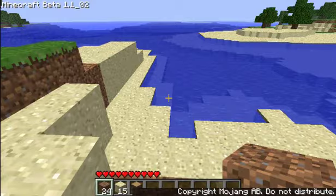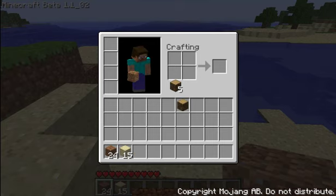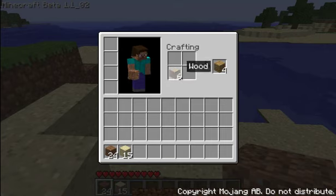To craft, you have to press I. As you can see, this is a crafting menu and it's pretty simple. Here's your character - that's your armour. That is for your crafting, a small block. This is your inventory, and that's your other inventory for your hands. If you right click you do one at a time, and if you left click you put them all down.